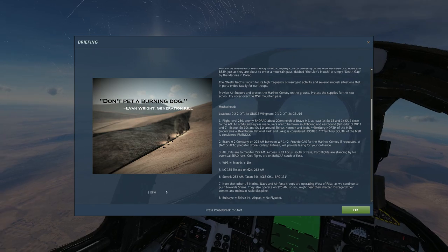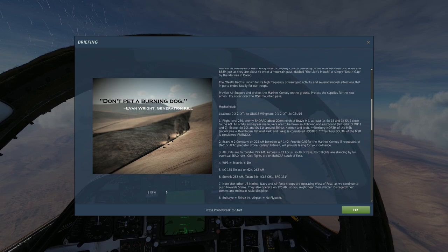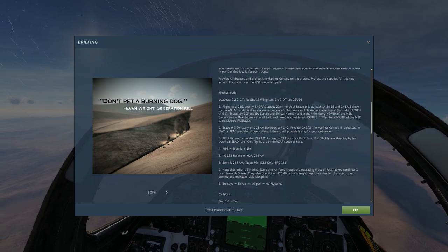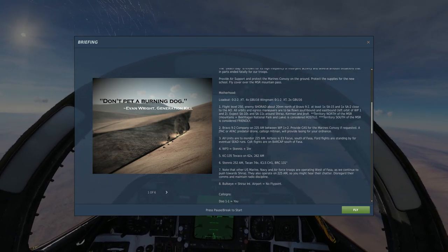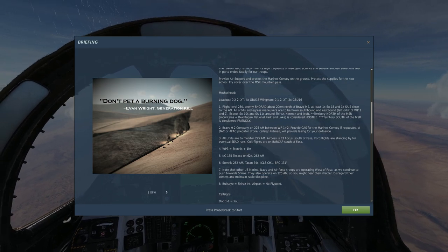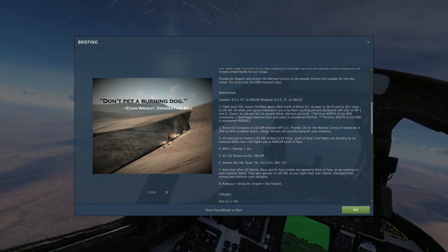Death Gap is known for its ambushes — it's a bad place apparently. We're going to provide air support and protect the Marines and the supplies. Our loadout is 022 — no long range, two Sparrows, two Sidewinders, external tanks, and four GBU-16s. The wingman's loadout is 012 with two GBU-16s.